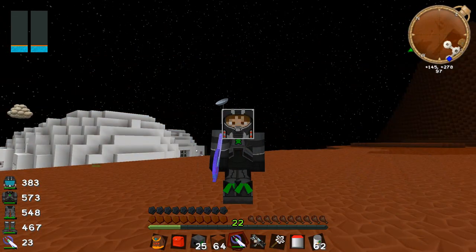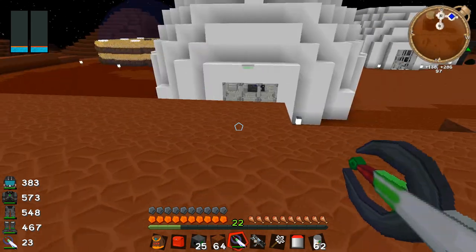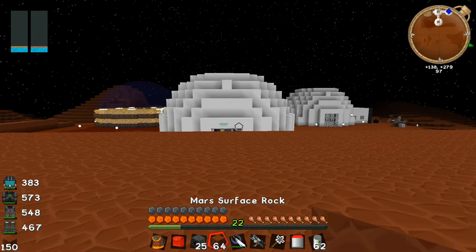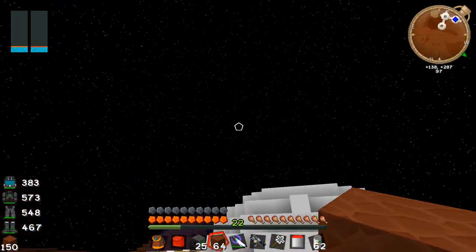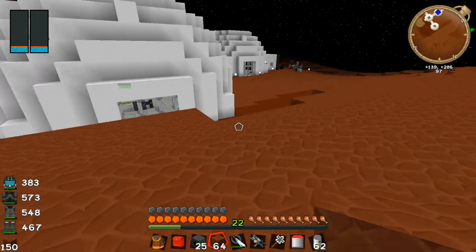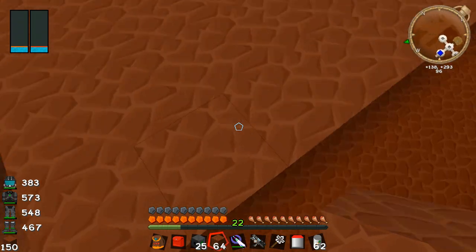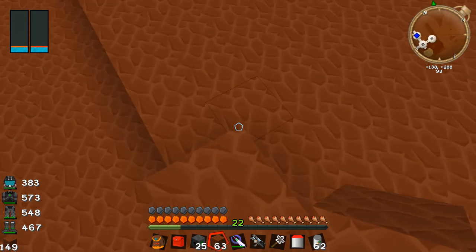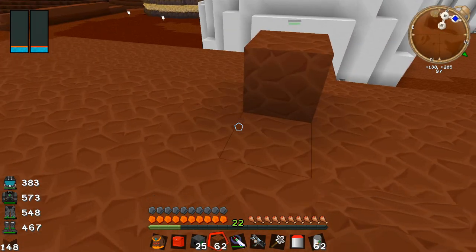All right guys, I'm back and I've basically just cleared this area and filled in some parts so that we can put these solar arrays down, directly in line with this part of the habitation. I might actually elevate these a little bit so they catch more sunlight throughout the day. I've used the cryogenic chamber to sleep through the night, so this is actually daytime here on Mars.